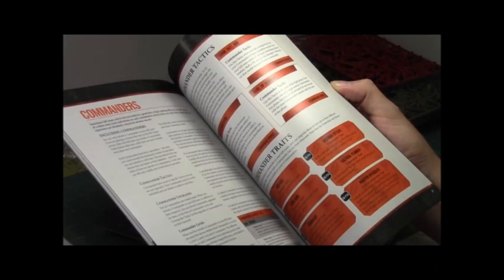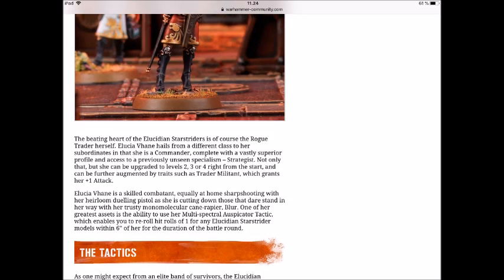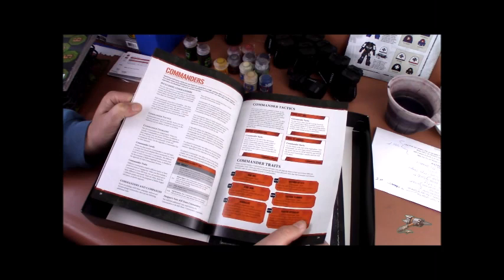The commander will simply be too expensive point-wise. A commander is, according to the Warhammer Community webpage, incredibly customizable and can be anything from a hulking close-combat brute to a pack leader who enhances the power of nearby fighters. The webpage also states that while Illusia Vane is a commander, she has access to the new Specialism: Strategist. The Specialism-specific tactics are labeled Commander Tactics, and besides those, both Illusia and Vulgra have their own tactics usable by them only.